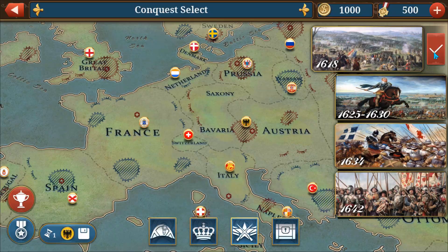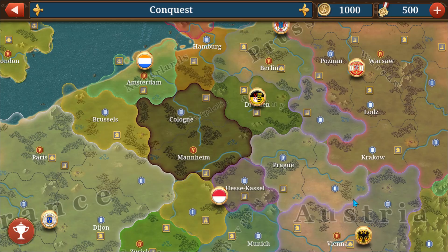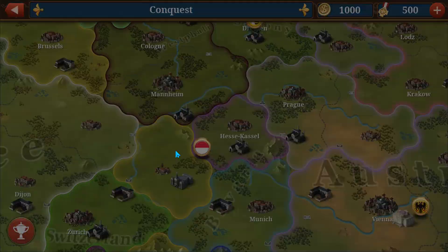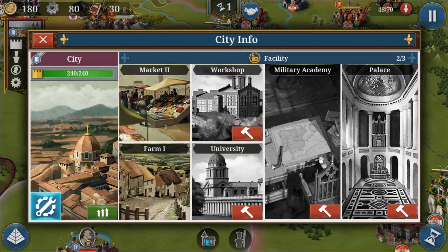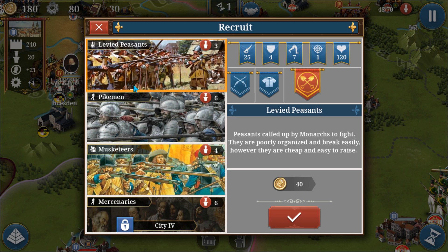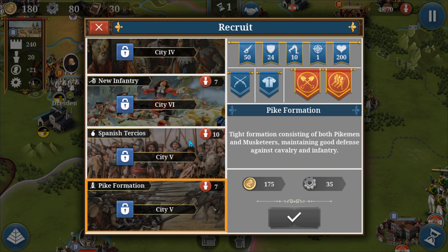Looking at 1618, you can see France, Switzerland, Spain, Portugal, England, the Dutch, Poland, and some other nations. This mod adds lots of portraits - as I checked, it also adds new factions like Bohemia, Hessen, Bavaria, and Palatina. All those new factions or nations have been added. Some of the artwork has been updated, which is quite amazing. In the portraits you'll see there's a levy peasant, pikeman, massacre mercenary, new infantry, Spanish Tercio, and pike formation unit.